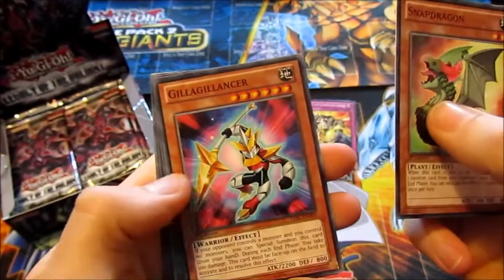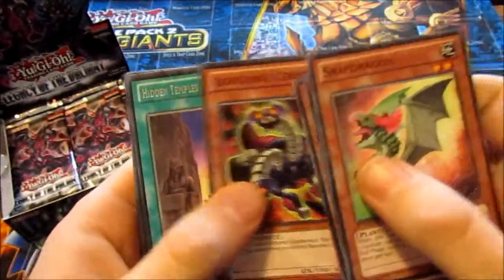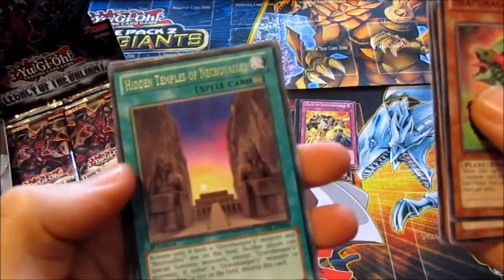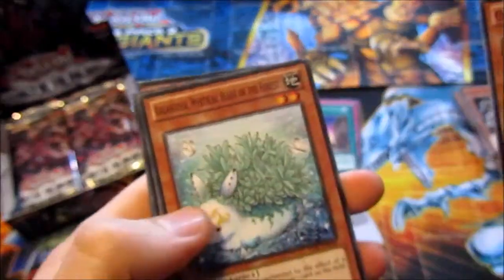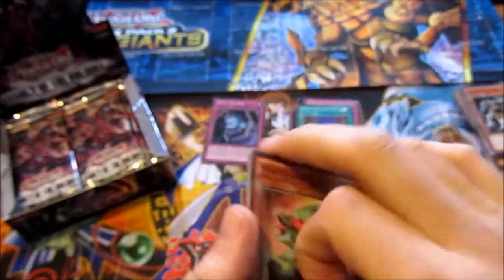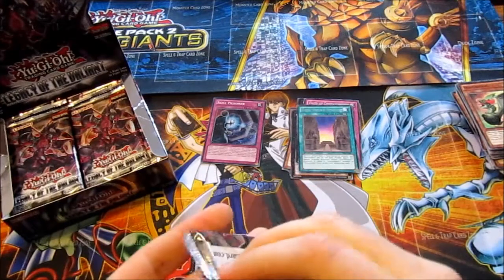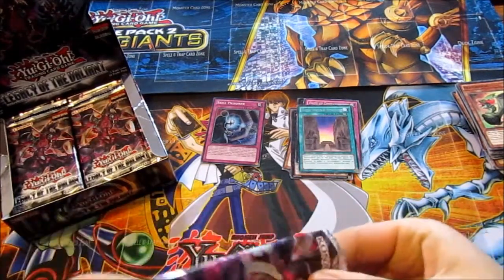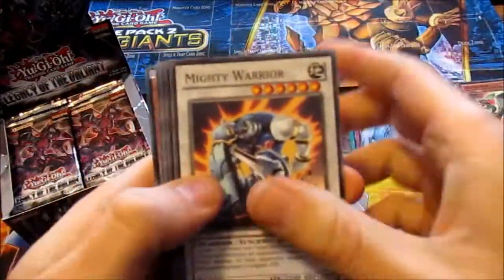Snap Dragon, Giga Lancer, Dodo Dodo Buster, Gorgonic Cerebus, Hidden Temples of Necro Valley — nice. Overlay Sentinel. I don't know what that is. Gorgonic Golem, Tal Crusader, Rear Sonar, one Super, another Mighty Warrior.